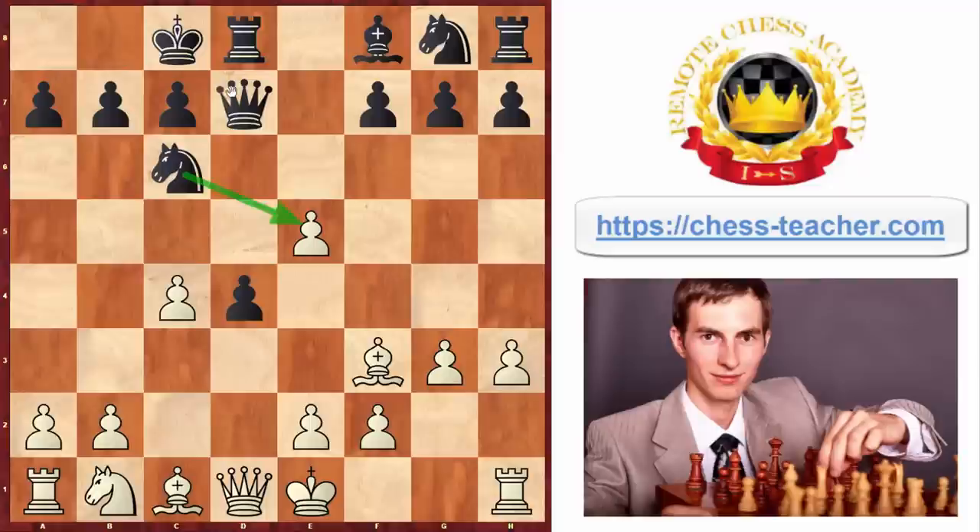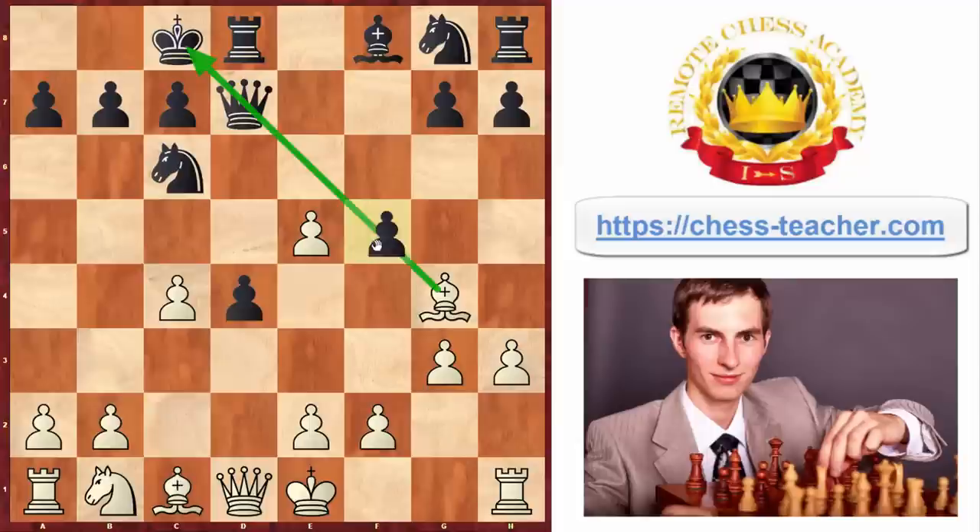If someone plays queenside castling against you, first of all you play rook takes - and after that, you go bishop g4, and black should resign here. Because of the pin, you're just winning black's queen. Notice that black can't block the diagonal by playing pawn to f5 because of the en passant capture, and the queen will be captured anyway. That just wins the game.